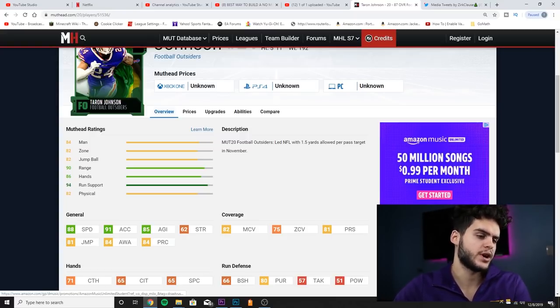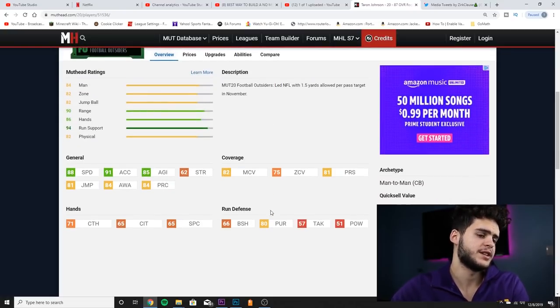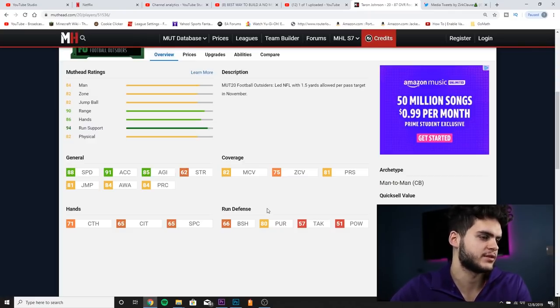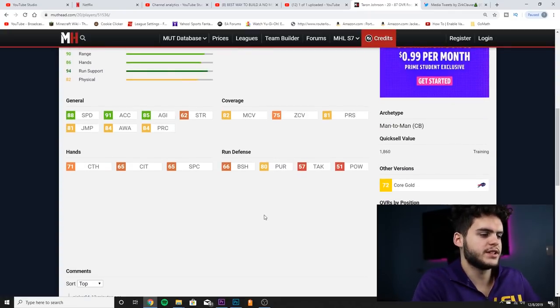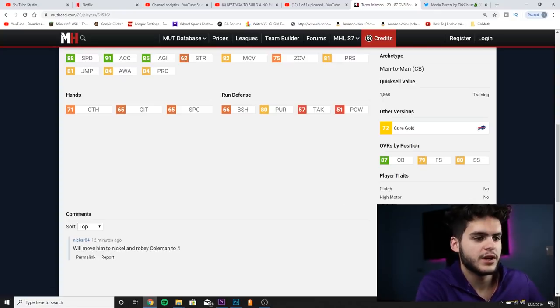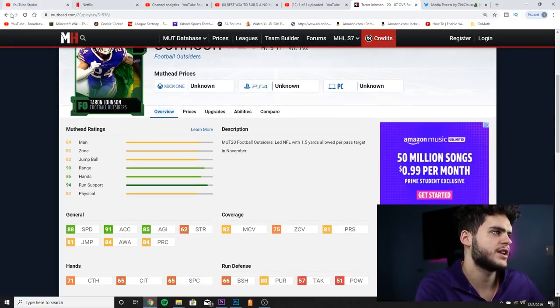He has 82 man coverage, 75 zone, and 81 press — that is not great at all. His athleticism would look better with good coverage stats, but because the coverage stats aren't good, it doesn't look as nice. He has an 80 pursuit for run defense. Overall a decent card but not impressive. Taron Johnson is decent, but he's not even the best one here.